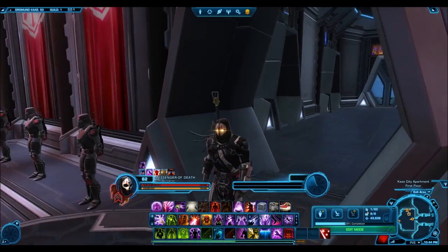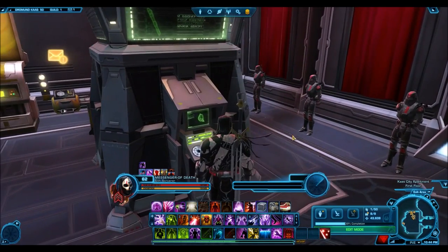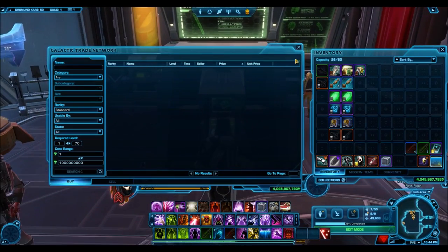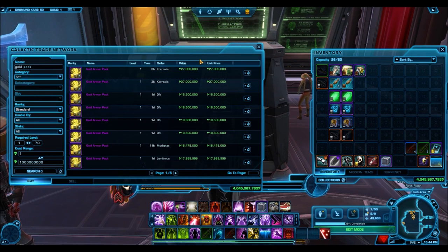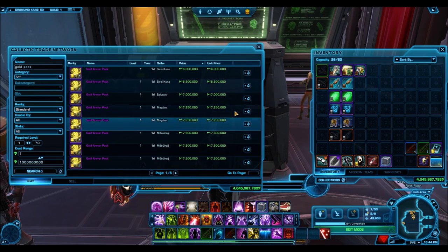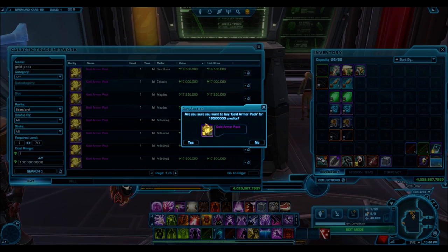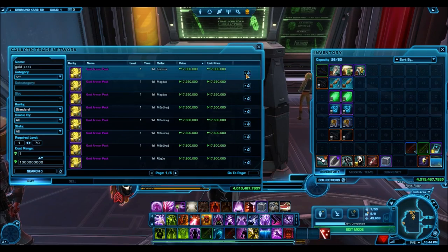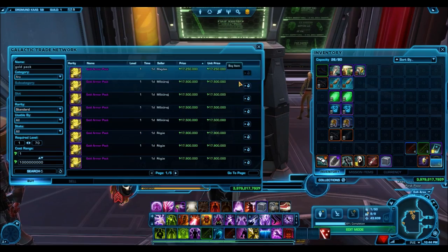I'll be focusing more on the gambling component. I'll be buying a lot of really expensive stuff off the GTN and seeing whether I make my credits back. I'm going to be buying some very gambling-heavy packs - for example, I bought gold armor packs, some grand packs like the Grand Companion Pack. The point is to pay an insane price and see whether they're worth it. You either win big or you lose big, and I'm going to spend like hundreds of millions of credits in this video.